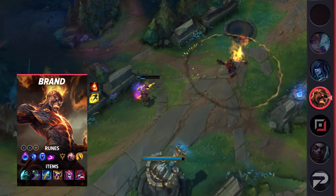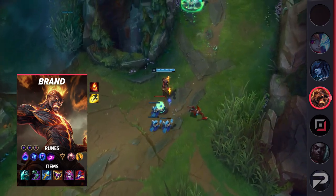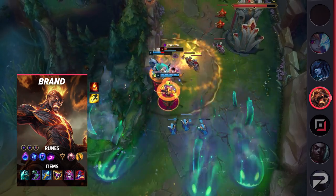For items, build Night Harvester, Sorcerer's Shoes, Rylai's Crystal Scepter, Shadowflame, Demonic Embrace, and Rabadon's Deathcap. Especially in late-game teamfights, this build allows Brand to deal insane burst damage as well as burn enemies over time.